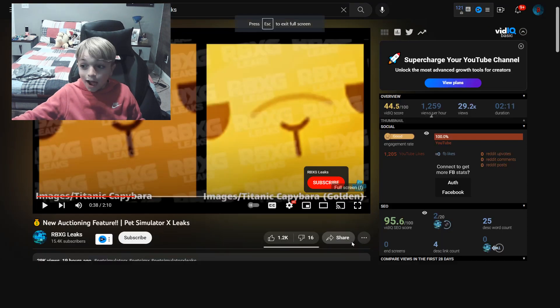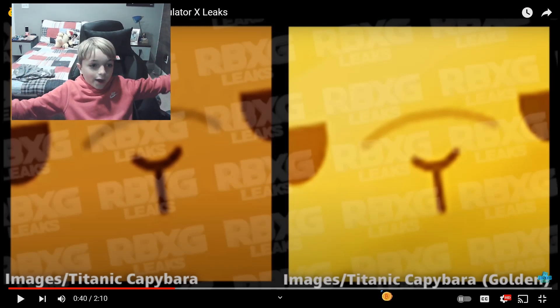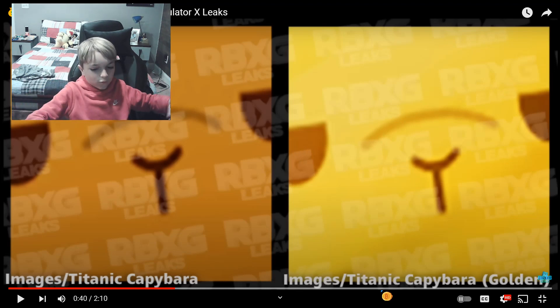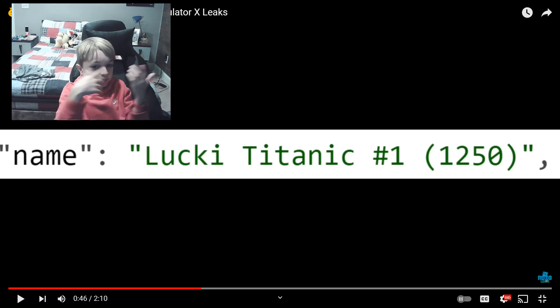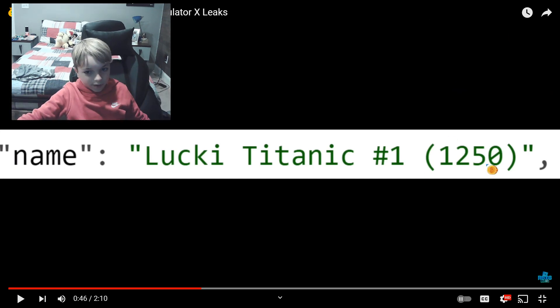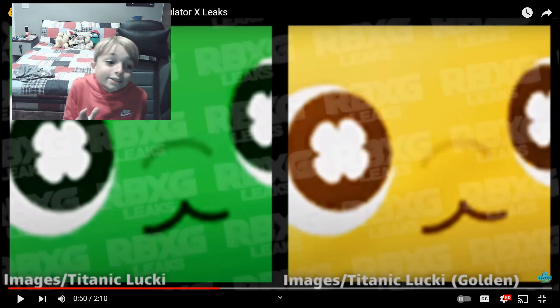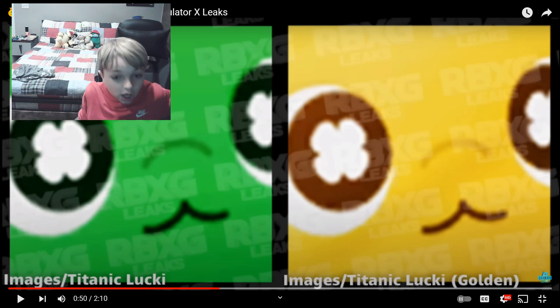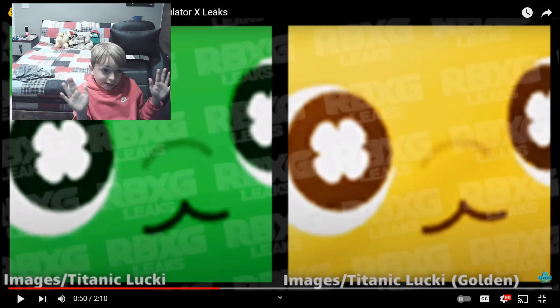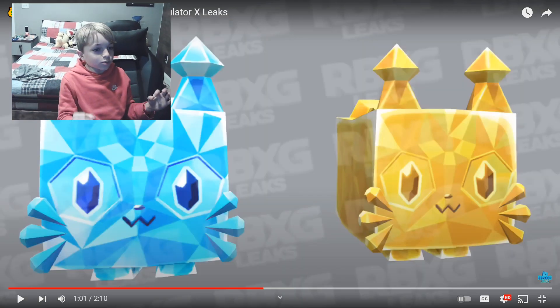Okay, we can see we have a titanic and a golden one. I don't know what it's going to do — I have no confirmed info on it yet. The code confirms it adds 1,250 again. We can also see a 'titanic lucky' and a 'golden titanic' are confirmed. I'm not sure how we're going to get them yet.